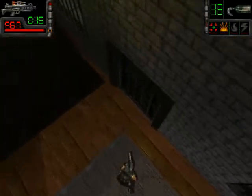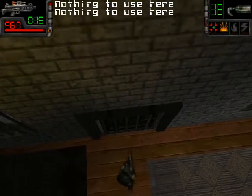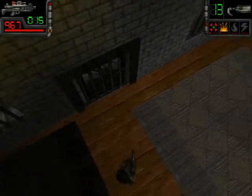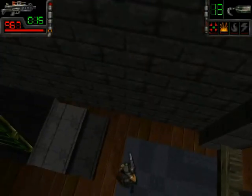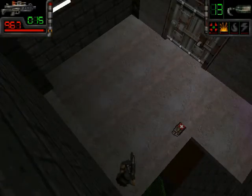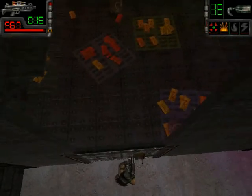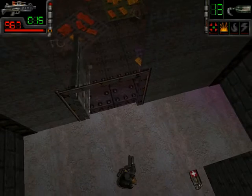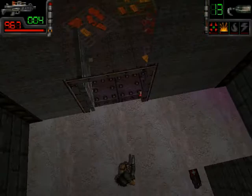Moving on. Can I open this now? Apparently not. Nothing to use here. I'm pretty sure there's something to use here because this is a door. I think you can use doors. And that's a medkit, which I don't need — I never thought I would say that — but I actually don't need this medkit right now.